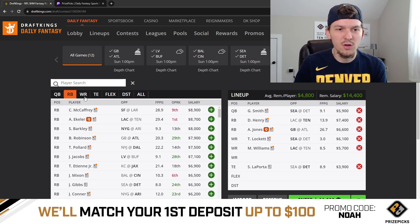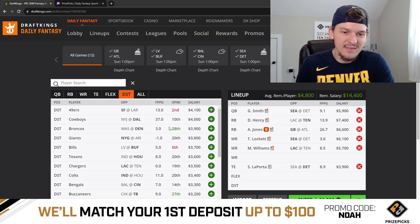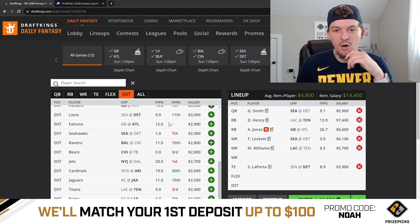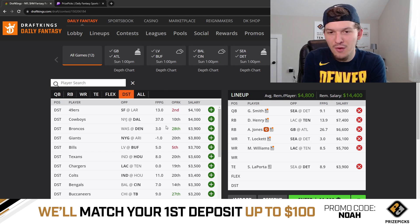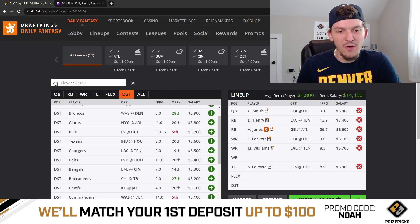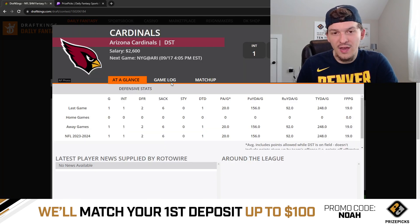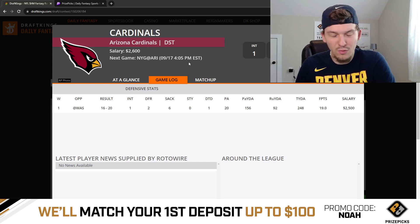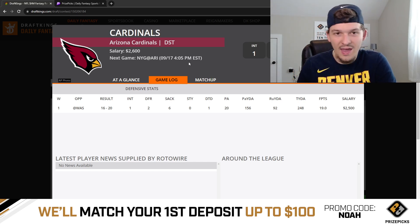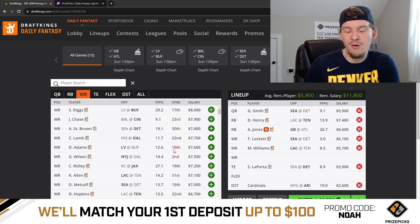Before talking wide receivers, we need to plug in a cheap defense. We have 4,800 left per player for three spots and I always like to pay down at defense — it's so tough to predict which defense scores the most points. The Cowboys put up 37 DK points in week one, which can happen any week. I like to look for cheap defenses at home in decent matchups. The Cardinals stood out — they had a big week one performance against Washington, they're at home, and they're facing Daniel Jones who was terrible in week one, taking sacks and throwing picks. At 2,600, I like the Cardinals defense as a cheap plug.